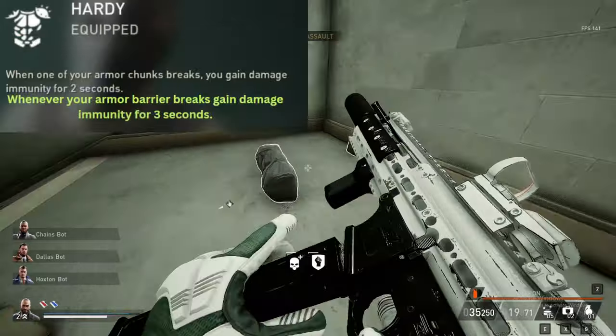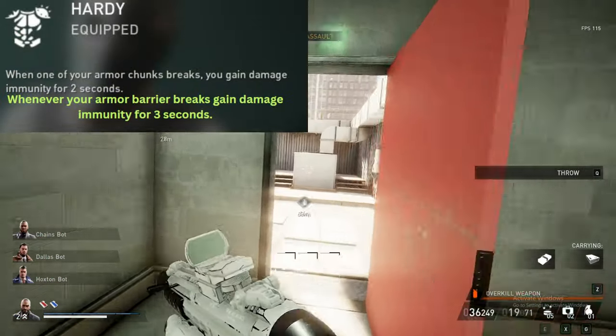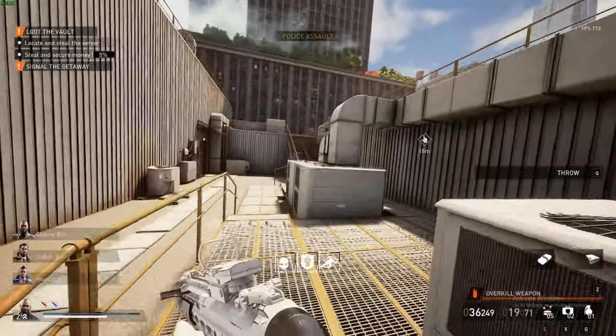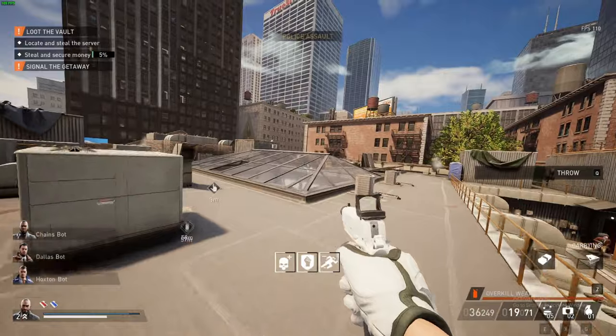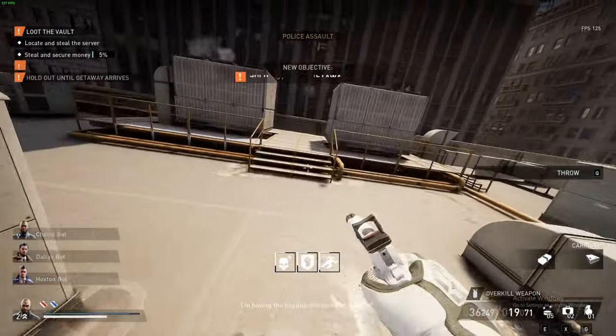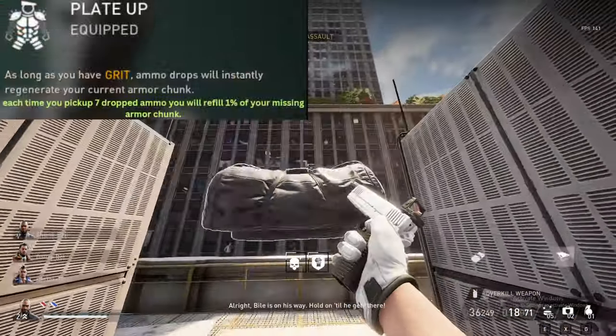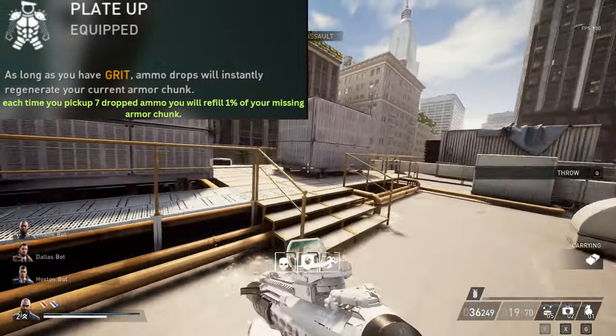Hardy: whenever your Armor Barrier breaks entirely, you gain damage immunity for 3 seconds. This allows you to either run away to recharge your Armor Barrier or armor chunks, or finish off groups of enemies without worrying about losing an armor chunk entirely. Plate Up: as long as you have Grit, each time you pick up 7 dropped ammo, you will refill 1% of your missing armor chunk.